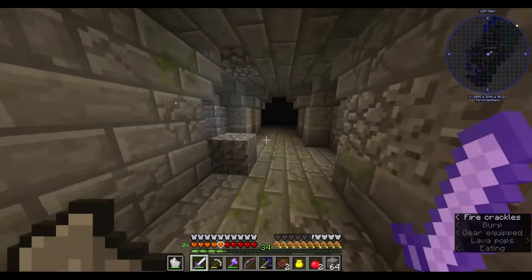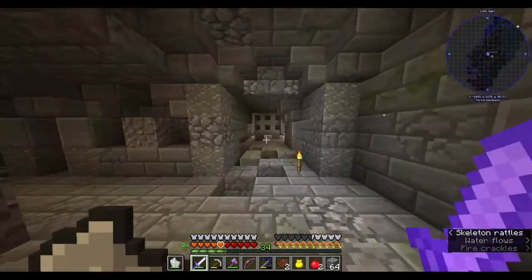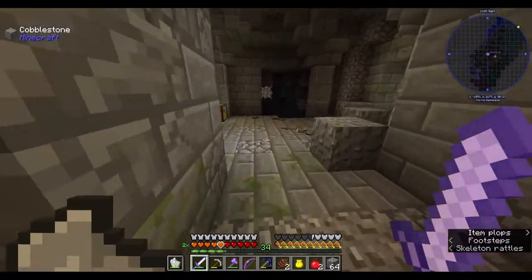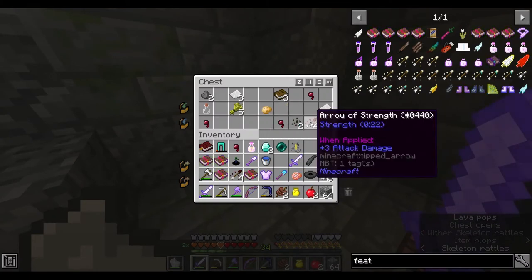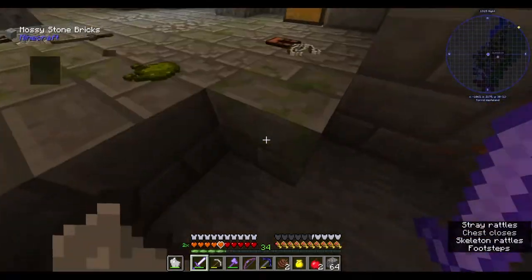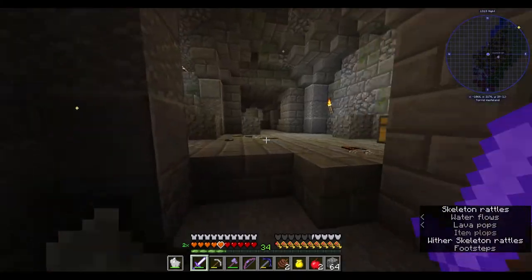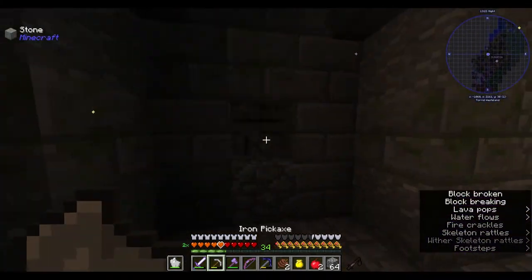Of course I wouldn't have died because I'm a professional player — I'm joking. But that would have been a really bad time. Hero strength — I don't see a use for that. I want to get inferium. Oh, that's a cave — that's no longer part of the dungeon. I guess that's all.